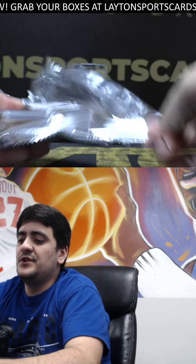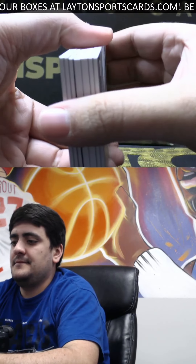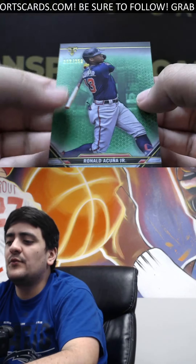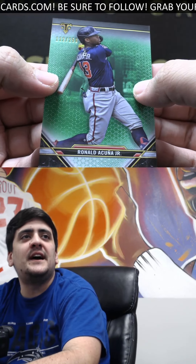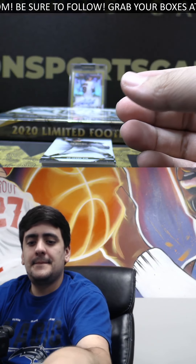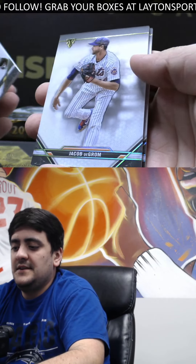Here's mini box number two, good luck — let's see what we can get. Got another Joey Bart, this one is yellow to 99. Double Joey Bart on the base, and Ronald Acuña to 259 on the green.